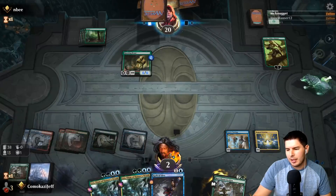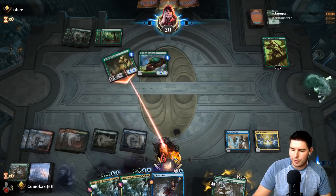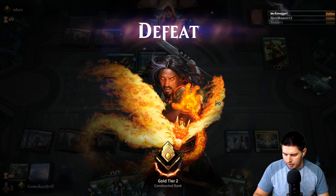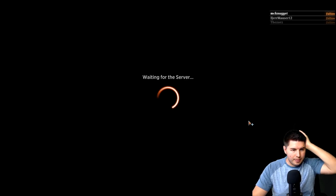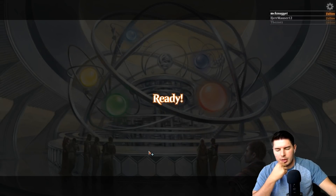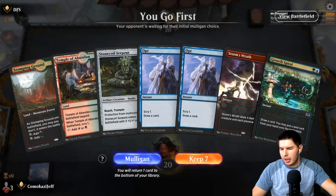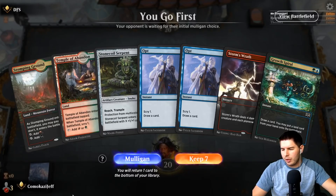Bummer — they had Questing Beast and went really aggressive. We did shock ourselves a few times which might have changed things. I think we shocked ourselves for four damage and they still had enough. We are getting the combo to go off and doing it — we could have gone off on turn four but we definitely would have been dead anyway, so I don't know. We're going to make it work though.